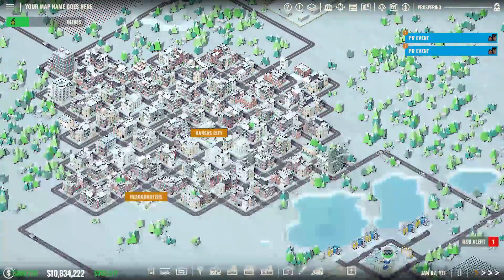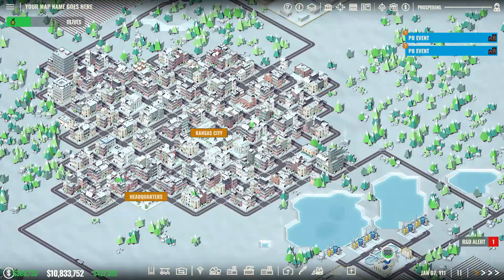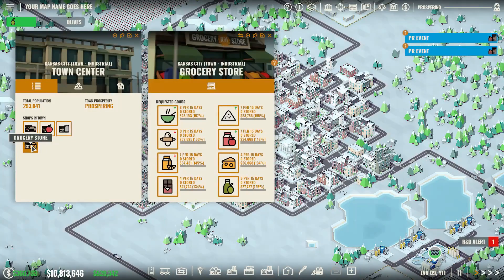What I was hoping to catch for you guys was this town leveling up — and the town just leveled up. Just pretend there were fireworks. The town has leveled up, and what I chose as its next store was a grocery store. So the new construction we're going to do today is going to be focused around these grocery products. They're demanding soup, which is made with vegetables.